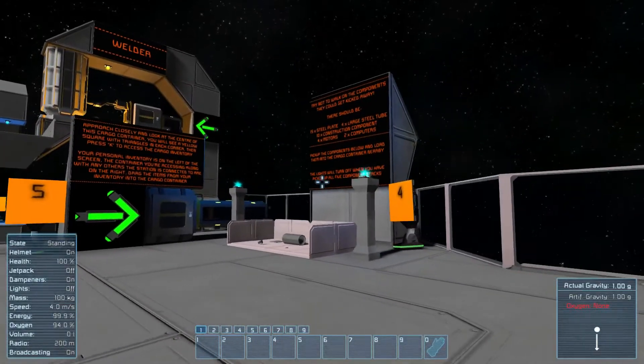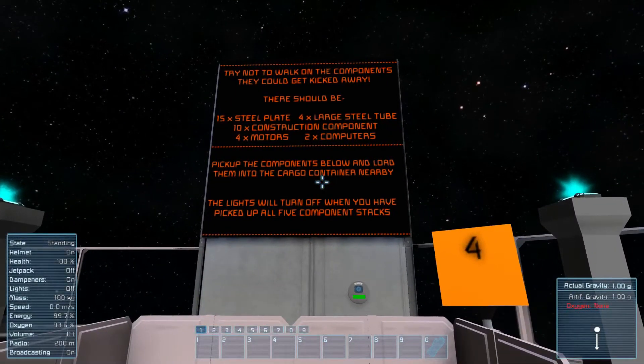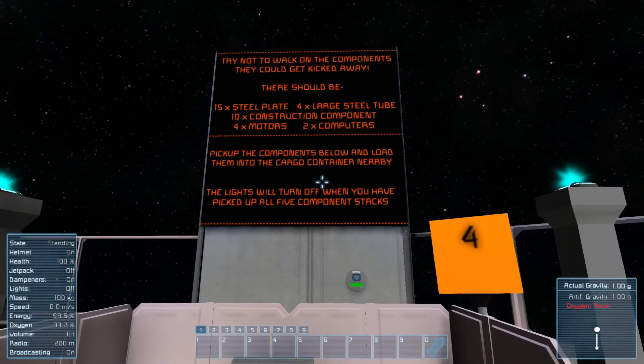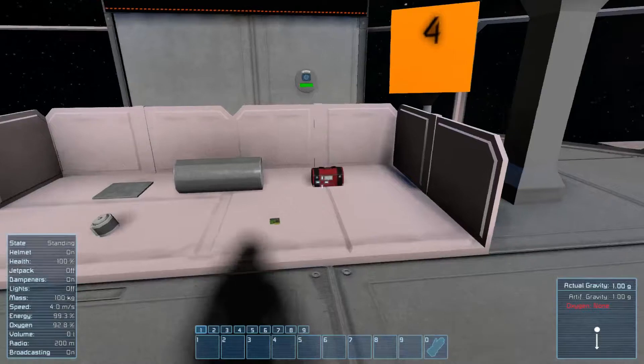Wow, there's a whole bunch of stuff here. There should be 15 steel plates, 4 steel tubes, 10 construction components, 4 motors, and 2 computers. Pick them up below and load them into the cargo container nearby.